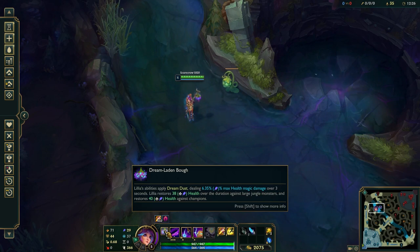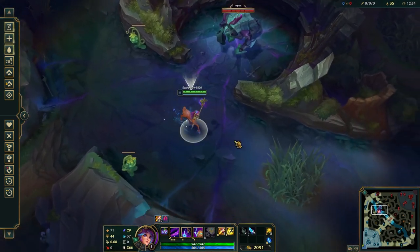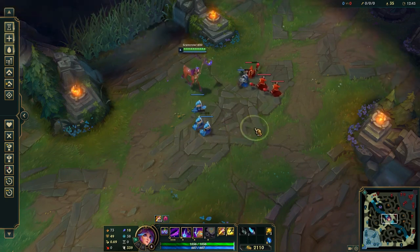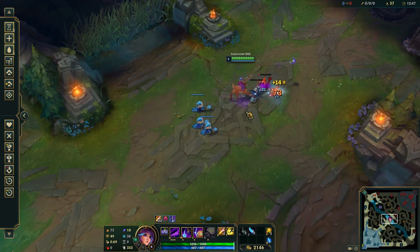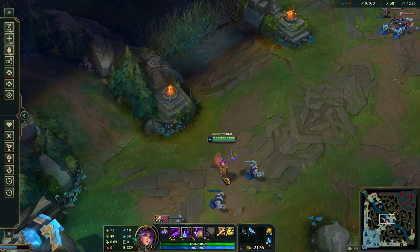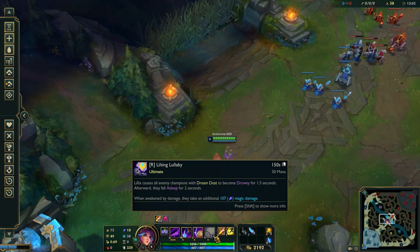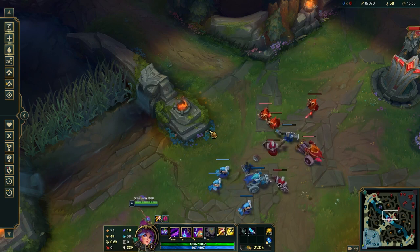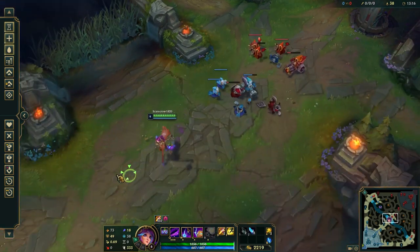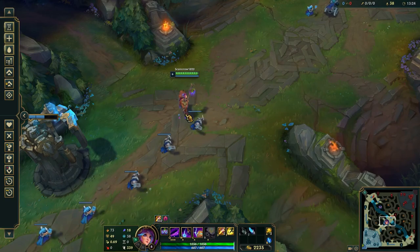You want to get dream dust on as many enemy champions as possible so you can pop your R. Your ultimate makes whoever is marked with dream dust go to sleep — they'll be drowsy for 1.5 seconds, then fully asleep for two seconds, and when they awaken they'll take extra magic damage. Her ultimate doesn't actually put minions to sleep, unfortunately. Lillia is fun and fairly simple. I'll show the runes I take on her. Have fun practicing her and I hope you guys enjoyed this video. Take care.